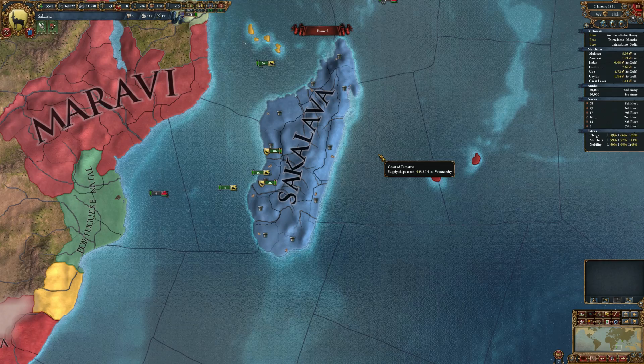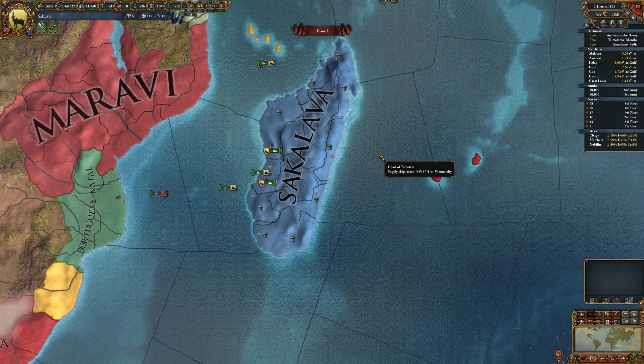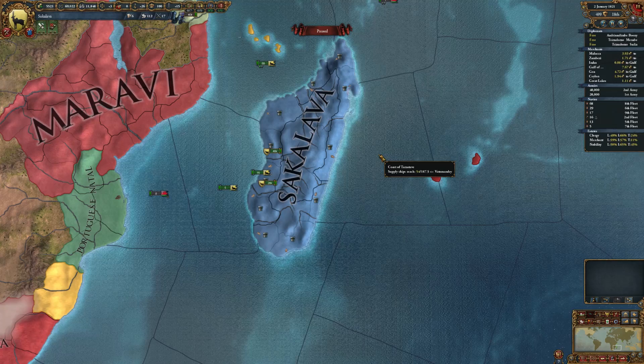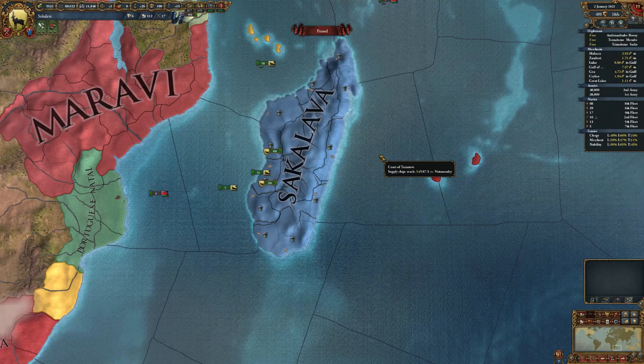One thing I might try someday is a horde nation, because they have a feature called Razing Provinces which gives you monarch points. What I could try is to raze surrounding nations and use the monarch points from there to build my own nation.